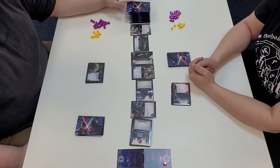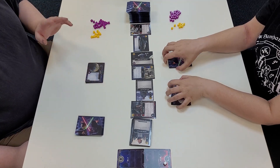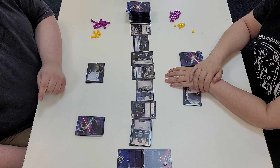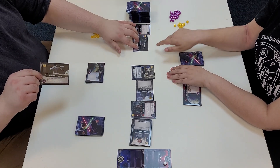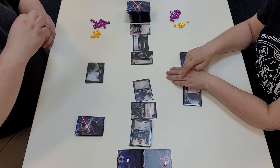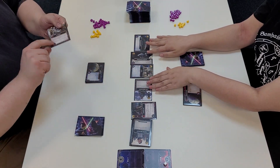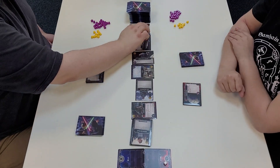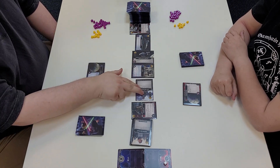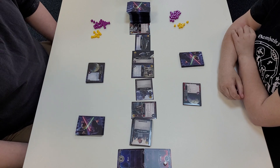On the left is the galaxy deck — new cards supplement the galaxy row as they are either bought or destroyed. The galaxy row should always have exactly six cards. Right now we've got a nice healthy mix for demonstrative purposes: neutral cards, Empire-aligned cards, and Rebel-aligned cards. Only I can purchase Empire-aligned cards, we can both purchase neutral cards, and only Tori can buy Rebel-aligned cards.